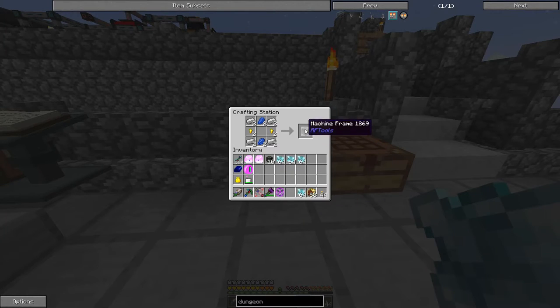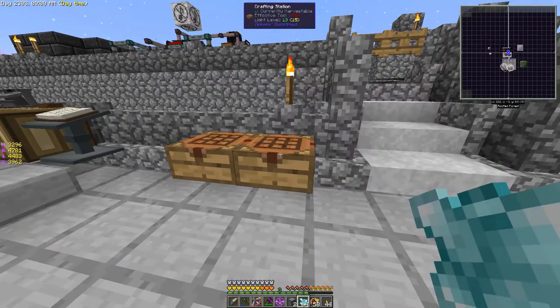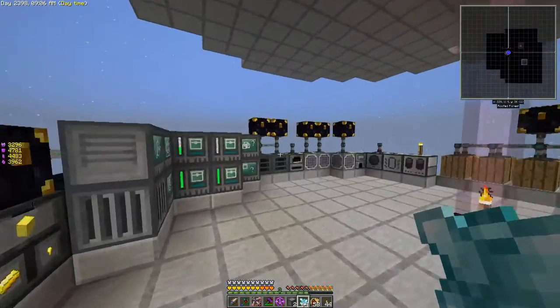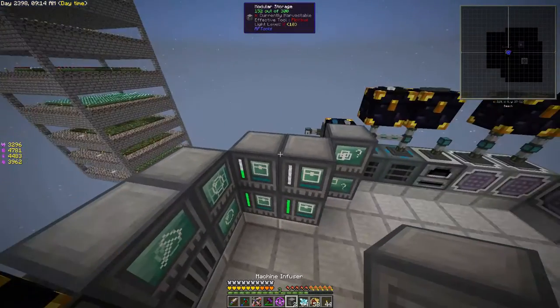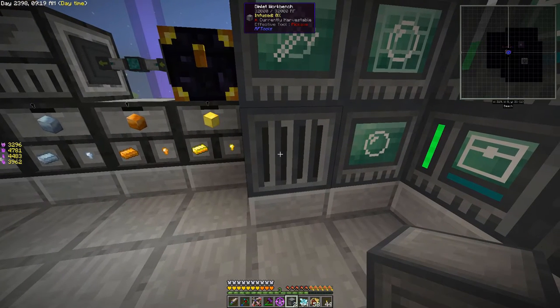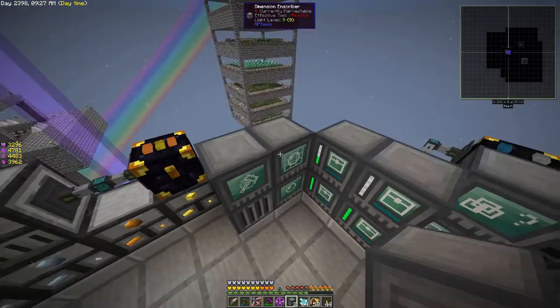In here we've got a couple of machine frames — we're going to need those for the infuser. We've got the infuser and we can vein mine that and go down to our machine room. The reason we're doing this infusing is because we're going to have a higher chance of getting all of the dimlet parts out of the Rarity 6s from this dimlet workbench right here.